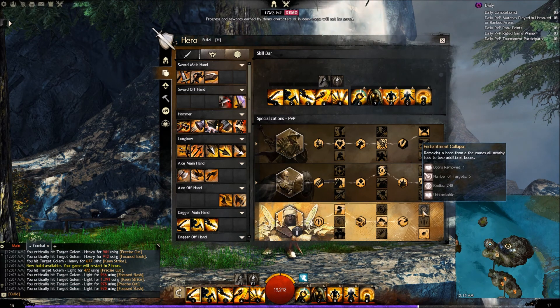In the last tree, we have Enchantment Collapse: removing a boon from a foe causes all nearby foes to lose additional boons. There you can see the boon stripping against your enemies. It has a five-target radius of only 240, which is kind of small, but inside a massive pack — maybe a world boss or something — that's going to be really useful.